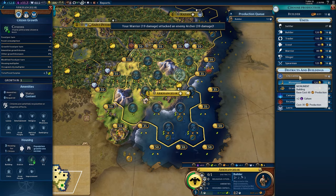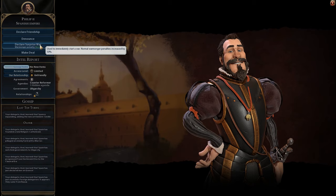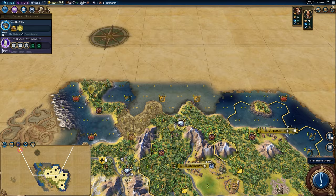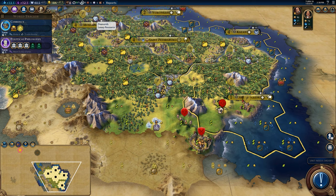Builder, monument — get this online. The extra gold will go towards our coffers, then we can trade with him. Go to make a deal — what would you give me? One gold per turn, open borders — I don't want those. We'll wait a couple turns before we go to trade him. But I think that's going to be the end of this episode.